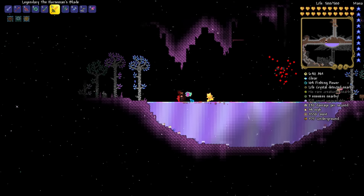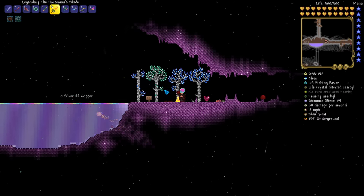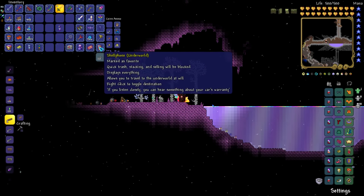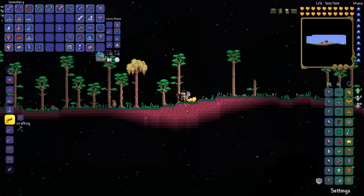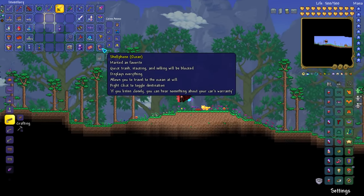In case you can tell by the atmosphere around me, this is a brand new biome known as the Aether biome, introduced in the 1.4.4 Labor of Love update. To find this, you'll need to generate a brand new world in the new update. It cannot be a pre-existing world, as it just won't spawn.